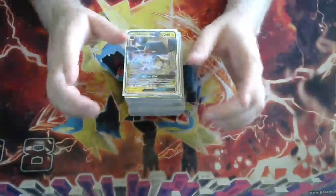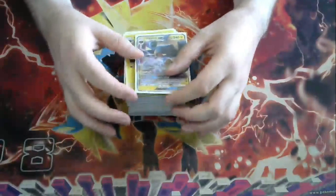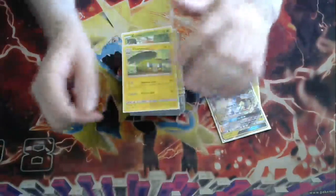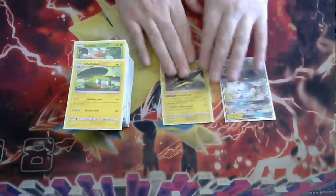One of the big problems with Vikavolt right now — this will probably change in the next 365 days — is that there's actually only one Chargerbug and one Grubbin ever printed. There aren't any other options, but there are two Vikavolts and both of them are very, very good.